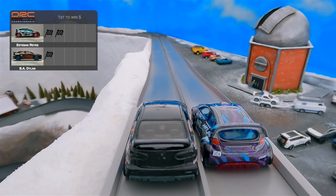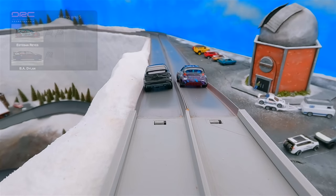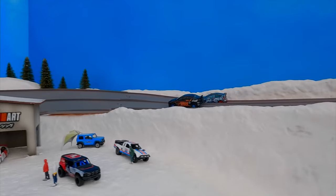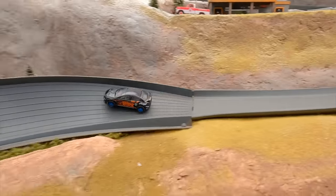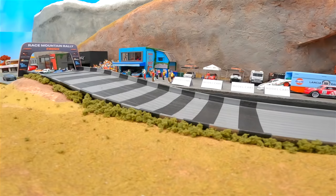Big Air Dylan with his first win — he'll be starting on the inside lane. Here they go down the track for race four. One more and Dylan can tie the score. It's a close race down the first straight. Dylan with the lead down the slope. He lands it with Esteban Reyes right behind him. He is moving fast on this track, slides around the corner but still going strong. I think it's going to be a big one.